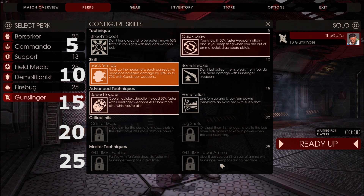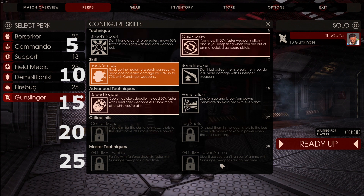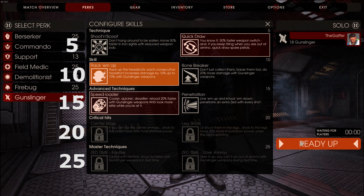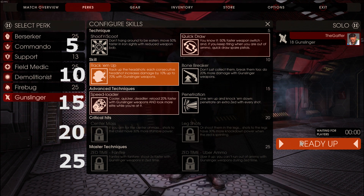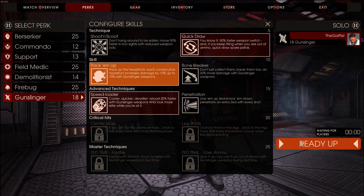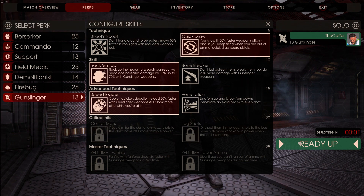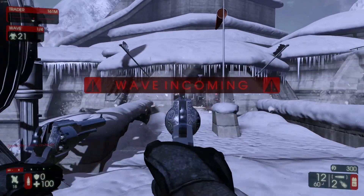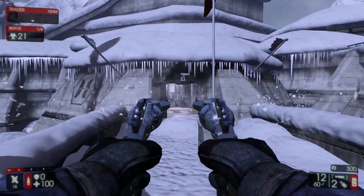At level 25 you've got Fanfire and Uber Ammo. I feel like Uber Ammo is going to be the more useful one here when the game goes into Z time — to be able to just switch over to the 500 Magnums and just let rip and keep shooting until Z time ends. You'll be able to pretty much wreck through everything. With skills out of the way, there are a couple of techniques I want to tell you about that you're going to want to be constantly utilizing whilst playing the Gunslinger. That is reload cancelling, which is kind of an exploit I guess, but it's in the game so you might as well use it.